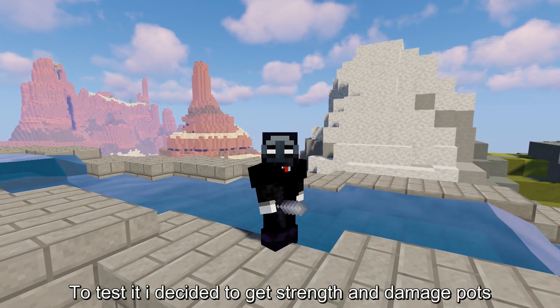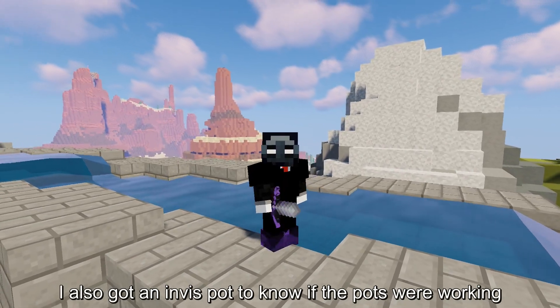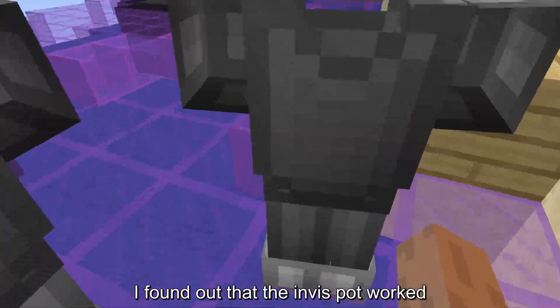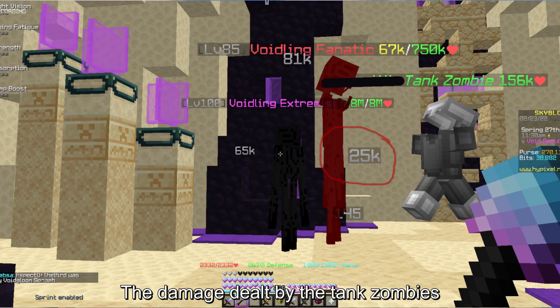To test it, I decided to get strength and damage pots. I also got an invis pot to know if the pots were working. I found out that the invis pot worked, but the strength and crit pots didn't change the damage dealt by the tank zombies.